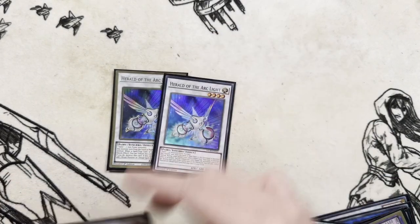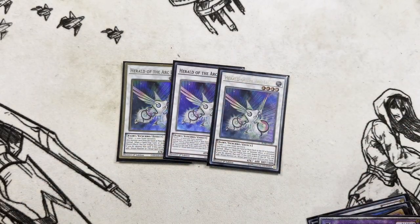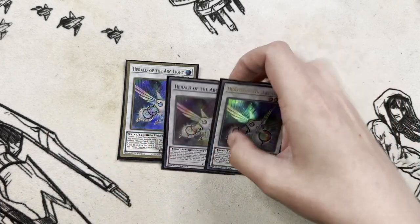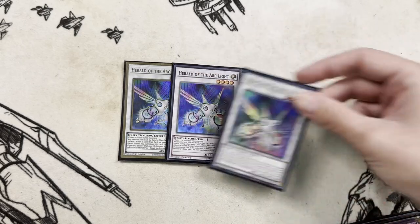Then we've got three Herald of Arclight — apologies again for the mixed rarity. Not once per turn either. These search your ritual cards, and you've got a huge amount of stuff that can search them anyway, but they're hugely beneficial. Once they're in the grave, you can use your Dogmatica Macabre in order to summon other stuff by banishing them.